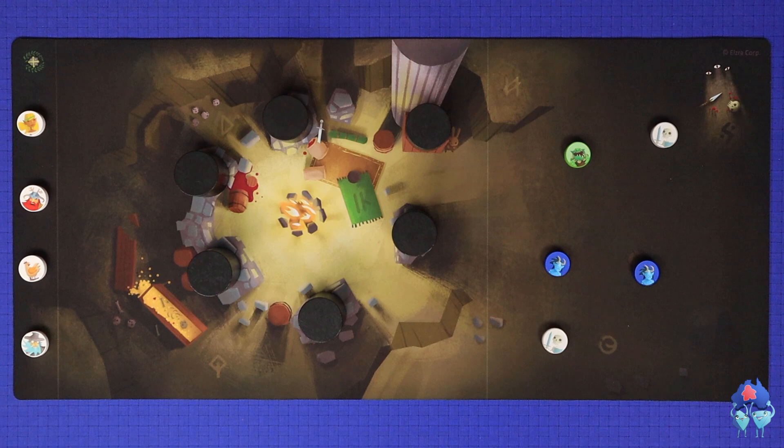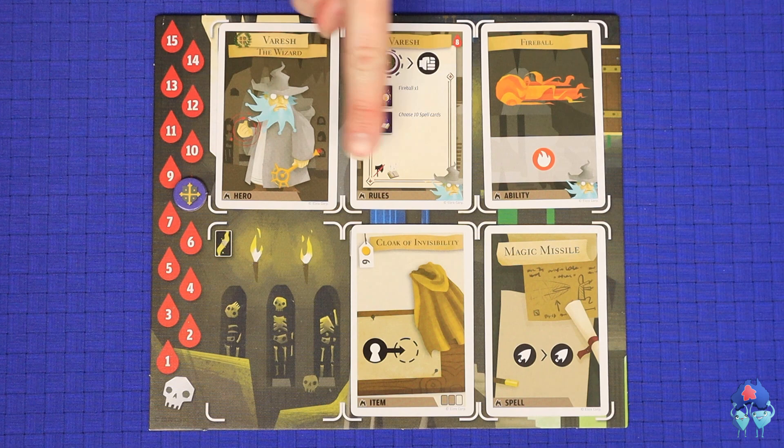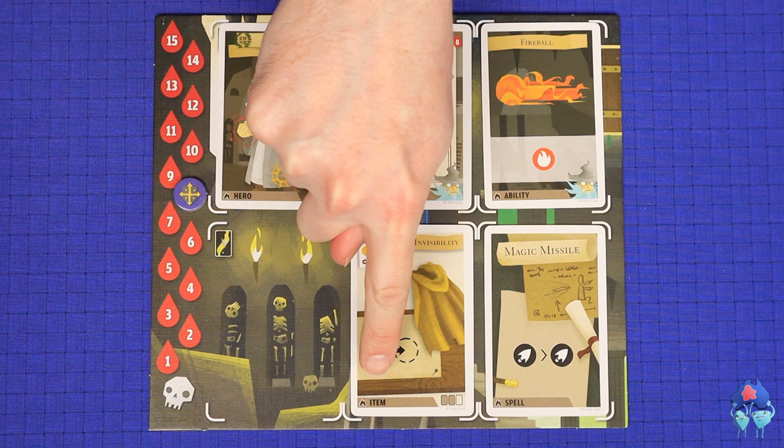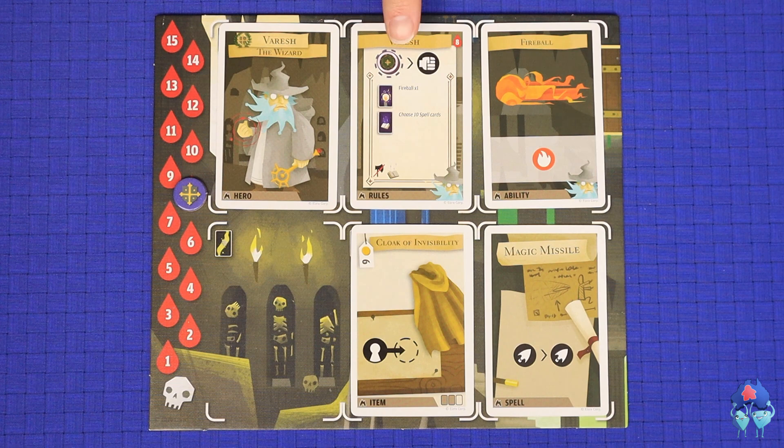On a turn, a character takes a single action. There are four options: to take that character's basic shot as shown at the top of the character's rules card, to use an ability, to use an item, or to use a spell. In all four cases, you are resolving a shot or shot sequence as shown on one of your cards. In general, your basic shot will be your least powerful, and your abilities, items, and spells will give you more elaborate shot sequences and more powerful combos.